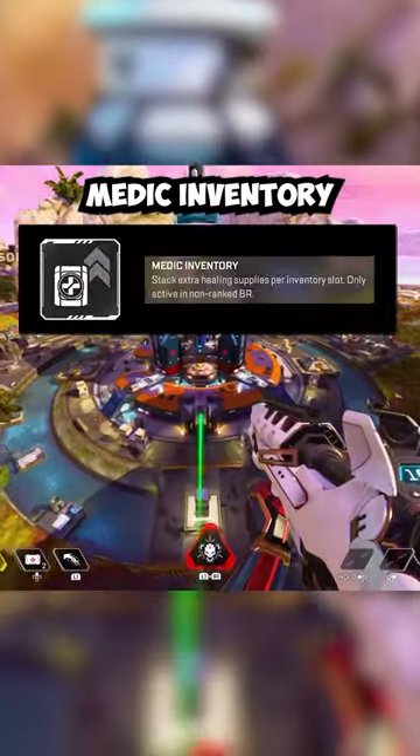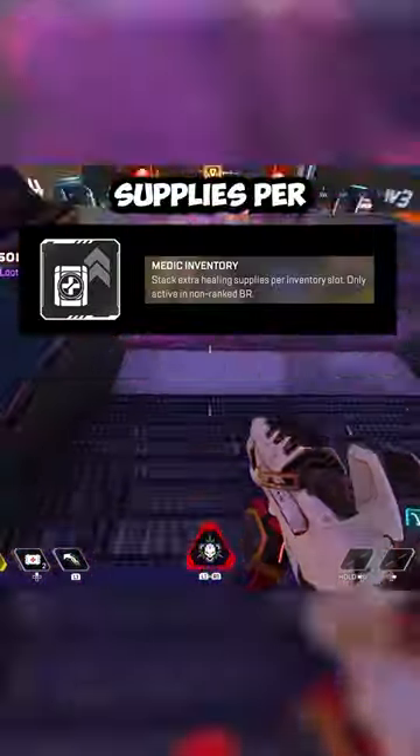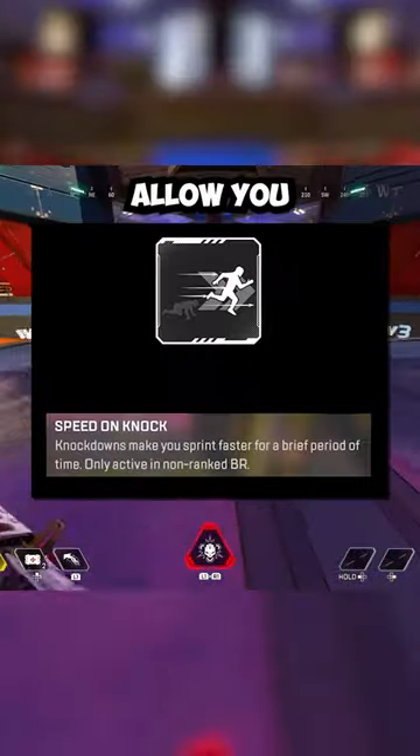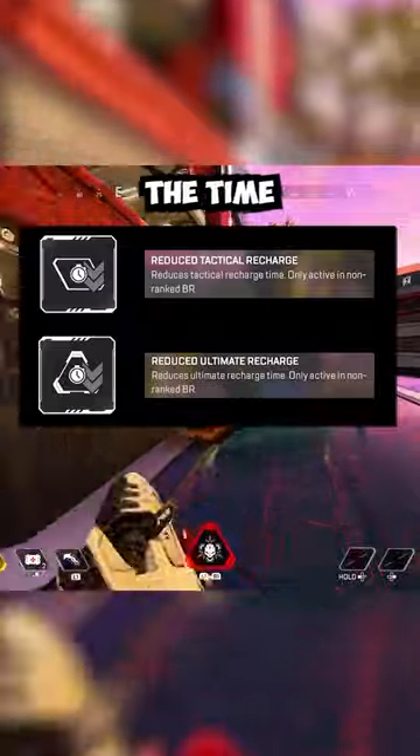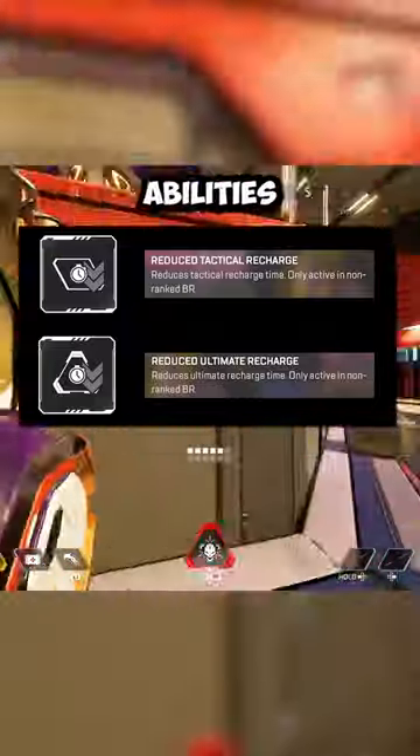One perk, known as Medic Inventory, will allow you to stack extra healing supplies per inventory slot. Another would allow you to get a speed boost after each time you knock an enemy. There are also perks to reduce the time it takes for your tactical and ultimate abilities to recharge.